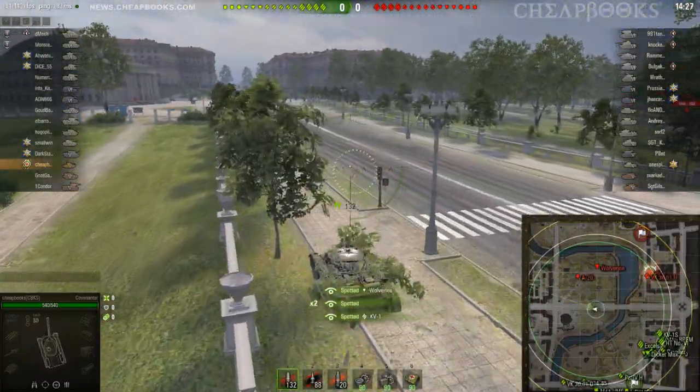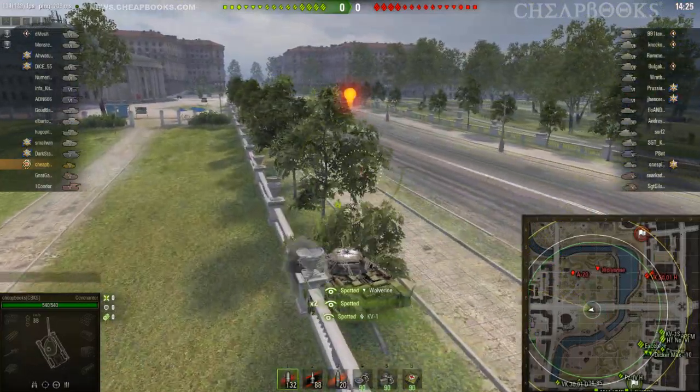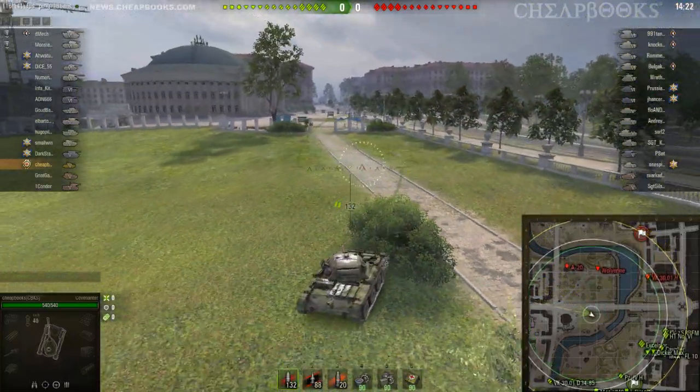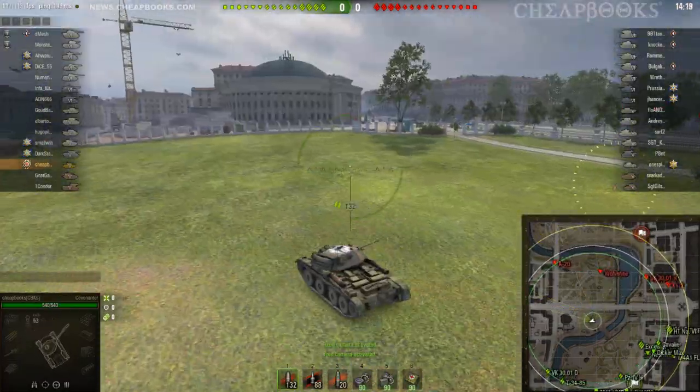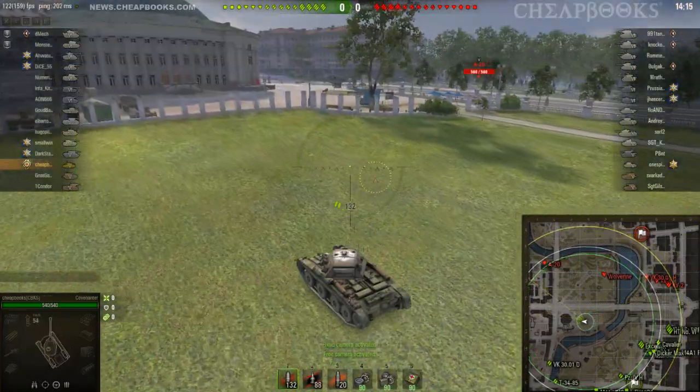They're going to quickly win in the town, and I'm going to be in a great position to help them advance. I'm going to get like 2,600 spot damage — it's really good. The map is Minsk, which, as you know, is the home of the World of Tanks developers. That's actually their building right over there. You can see their offices — that's the gym where they go exercise.